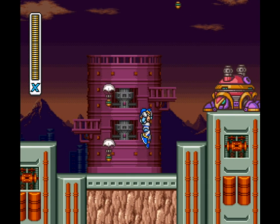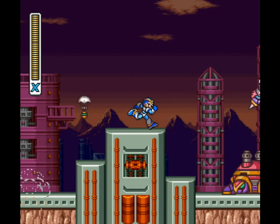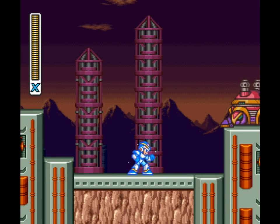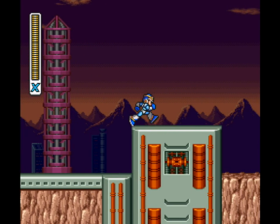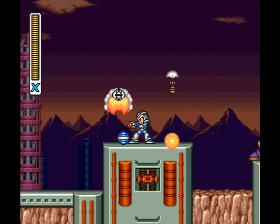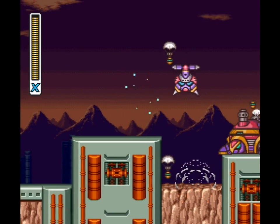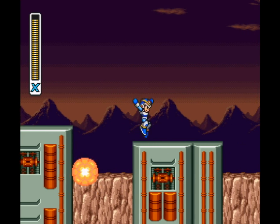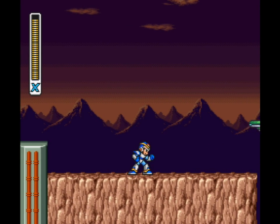So, Sigma Stage 1. I might have mentioned before that the Maverick stages in this game tend to be a bit on the easy side, barring a few specific sections like certain sub-bosses and that one shaft with the spikes in the Boomer Kuwanger stage. They're usually pretty easy aside from that — it's generally the bosses that give you most of the trouble. But when it comes to the Fortress stages... not so easy. I think there's a huge difficulty spike once you get to the Fortress in this game. Sigma Stage 1 in the first Mega Man X is probably actually one of the most annoying Fortress stages in this series.